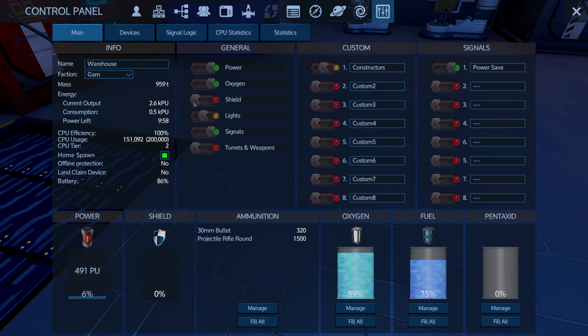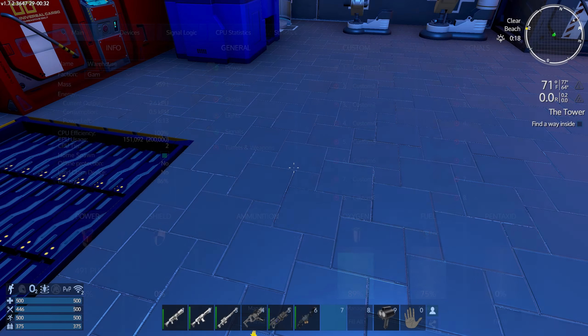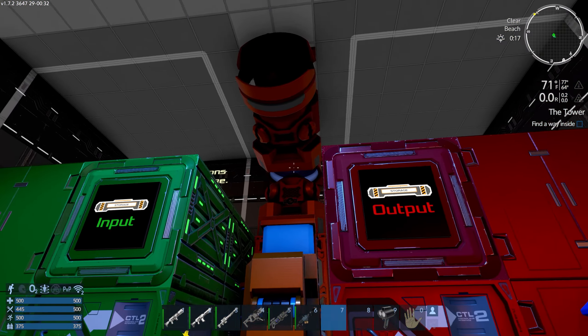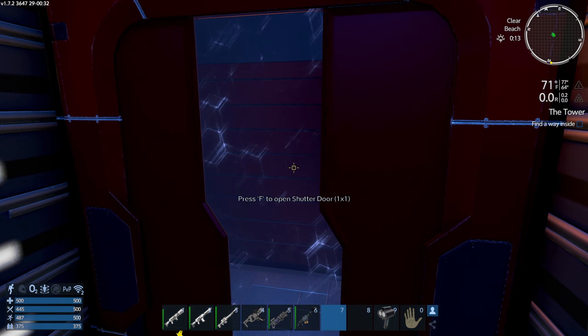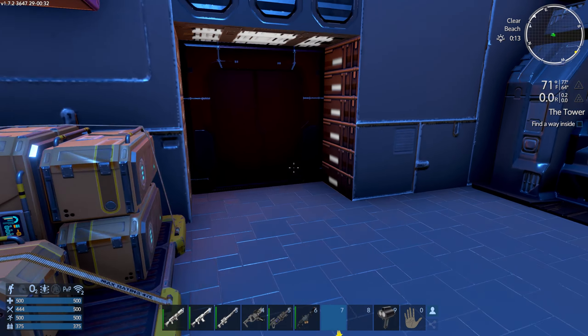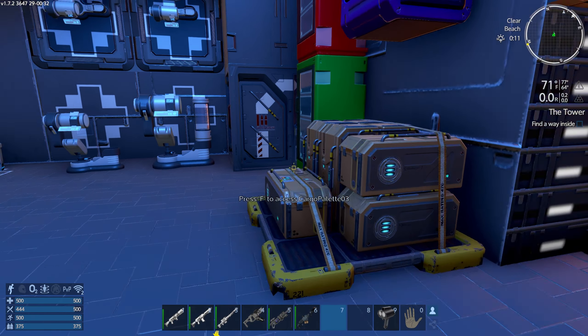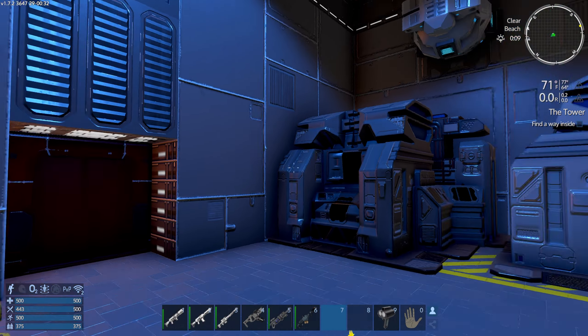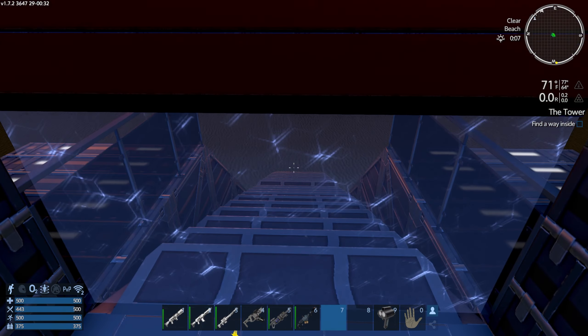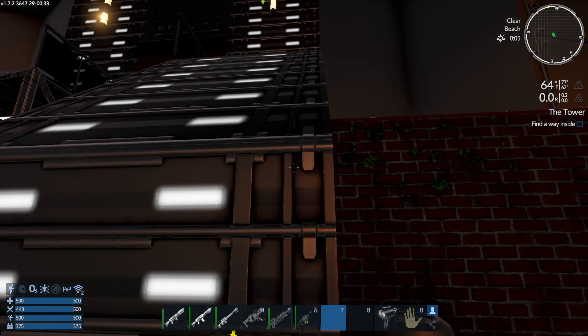We'll leave that running. How's our power doing? We've got 75% fuel, 86% power which will deplete in about 10-20 hours depending when you look at it. We could turn power save off, which basically just turns on the extra generator. This episode is kind of impromptu as usual.